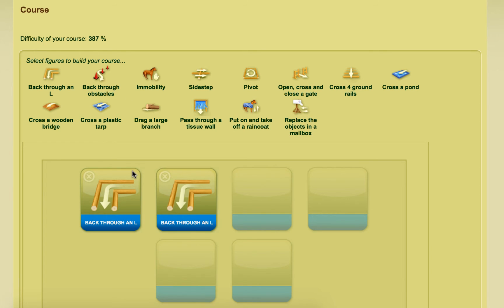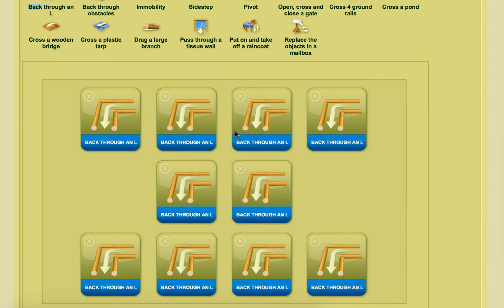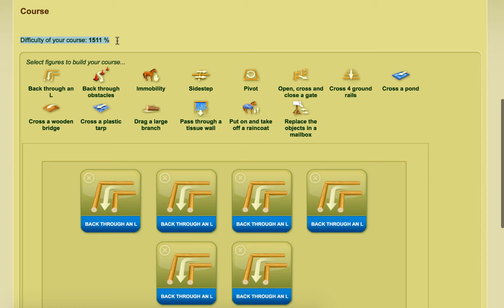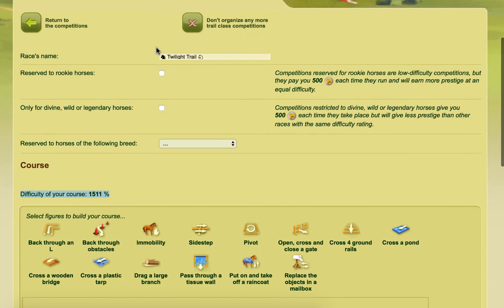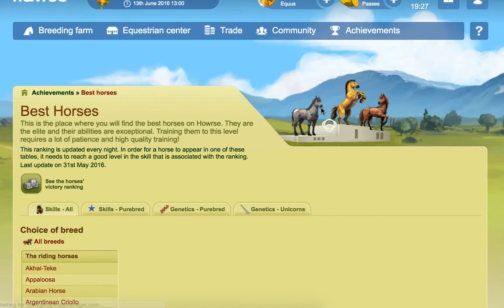You might think you can just click that same element again and automatically get another 214%. No — you're not going to get another 214%. You want to go through and look at the next options. This one actually gives us 402, that gives us 387. You could just click that, and we end up with a course difficulty of 1511 for trail on this server. Let's have a quick look at what the best horses' skills are on this server — dressage is 2350. So what we just created at 1511 wouldn't really be high enough.